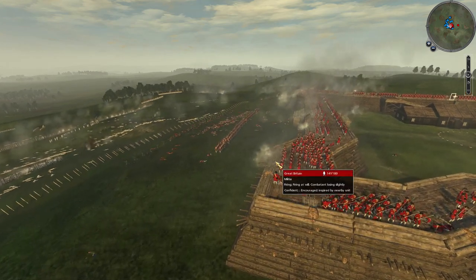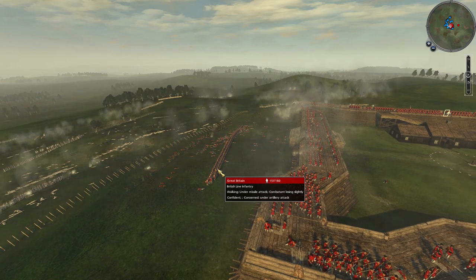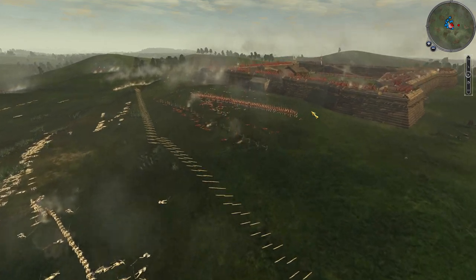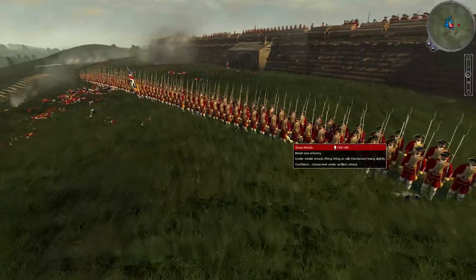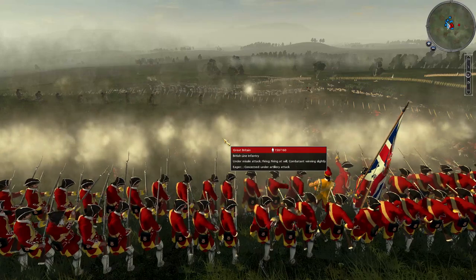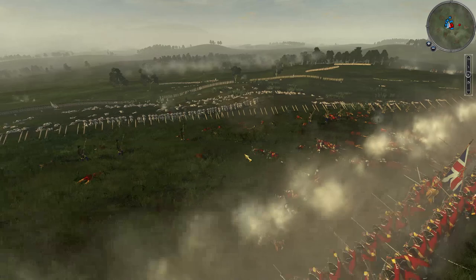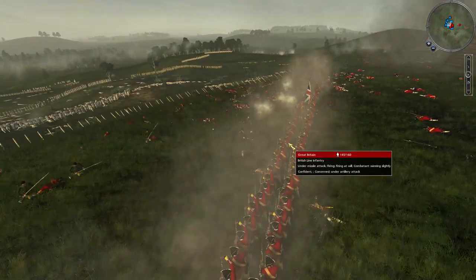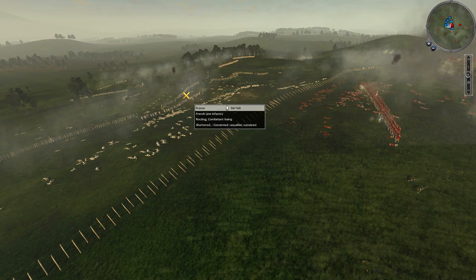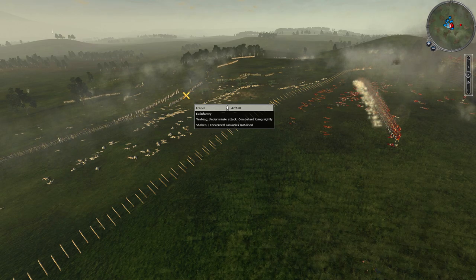They didn't really stand much of a chance. Monroe was hoping for support from a nearby fort, but the commander of that fort never authorized his troops to move out to help Monroe. Later on, that commander was actually sacked for cowardice for not coming to the aid of Monroe.